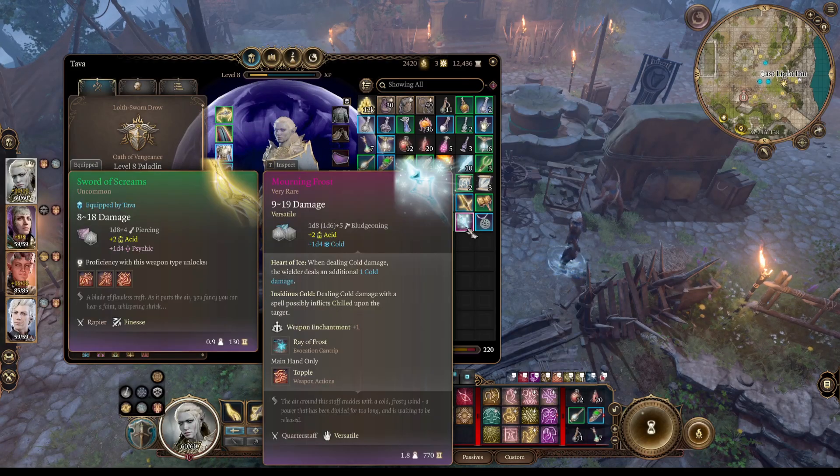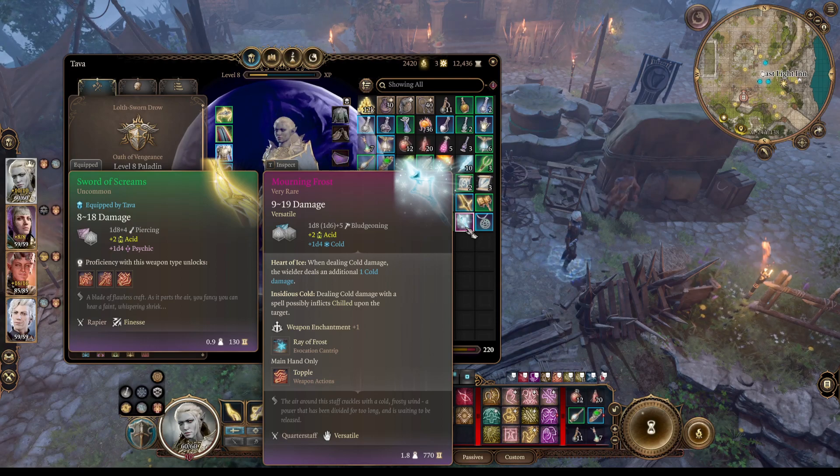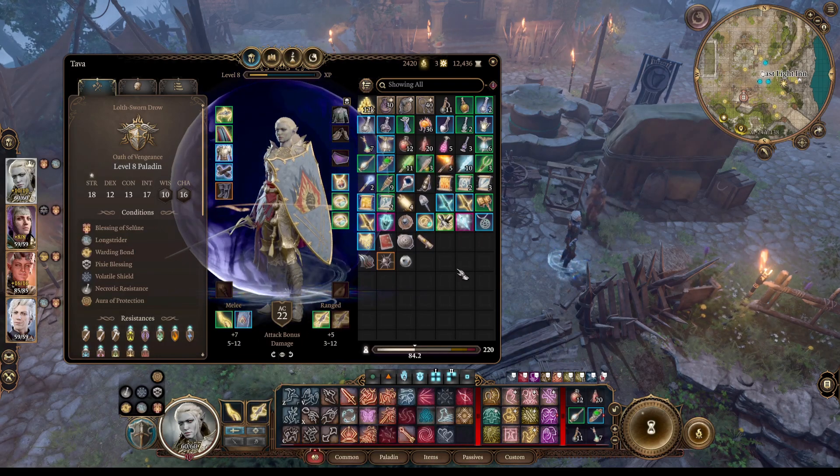Insidious Cold: dealing cold damage with a spell possibly inflicts Chilled upon the target — Chilled being vulnerable to cold damage, resistant to fire. Interesting. It's a plus 1 quarterstaff that grants the Ray of Frost Evocation Cantrip. Very nice.